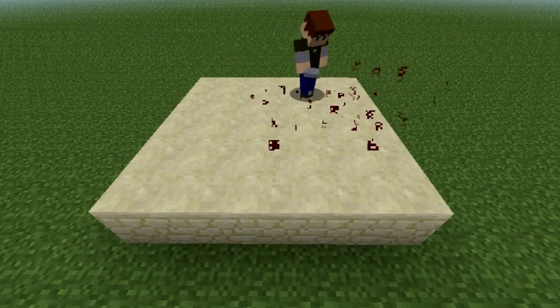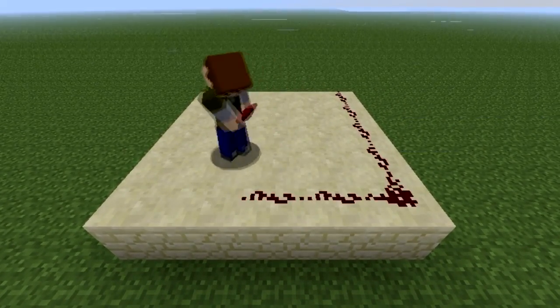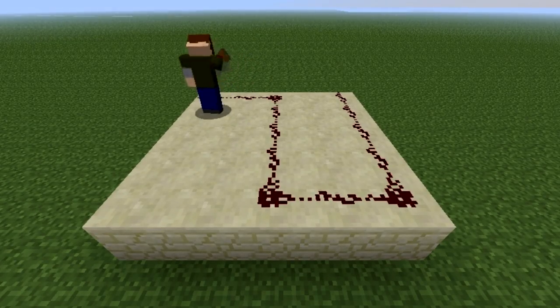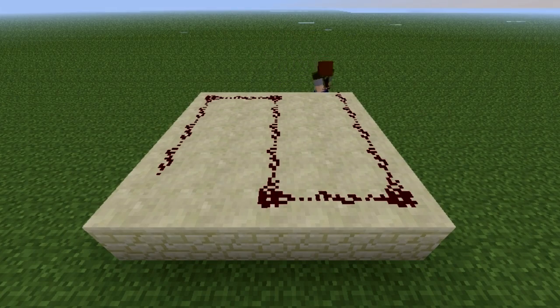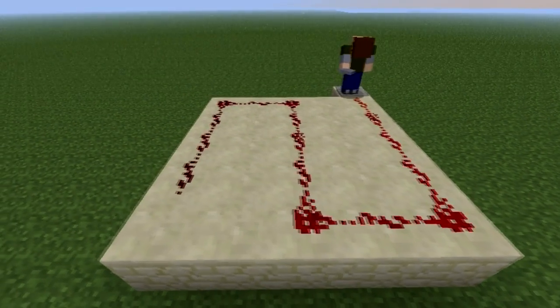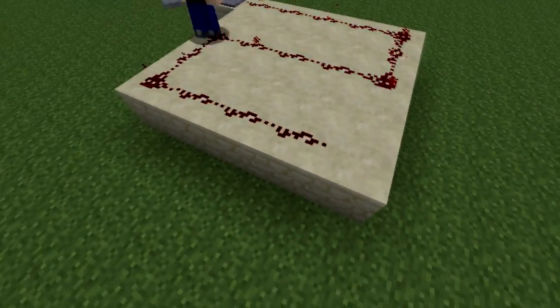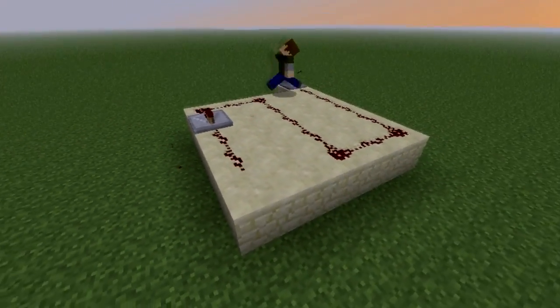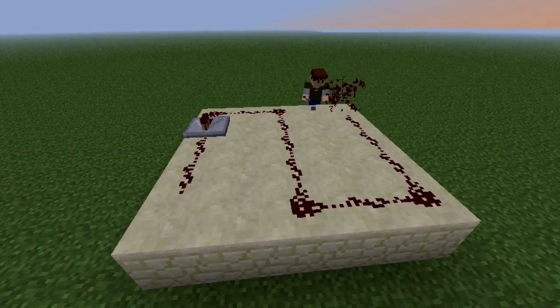Redstone wire can only go 15 blocks — so you go 1, 2, 3, 4, 5, 6, 7, 8, 9, 10, 11, 12, 13, 14, 15. Then if you try and go one further from that, you'll notice it does not reach that far. So all you need to do is put in a repeater, and the wiring can go as far as you want it to go.